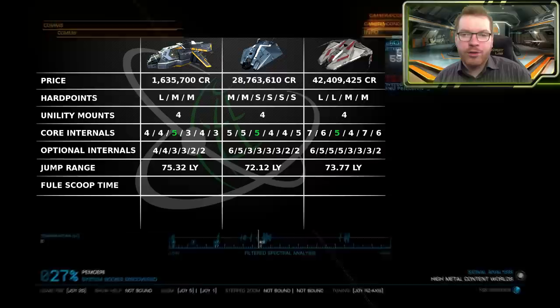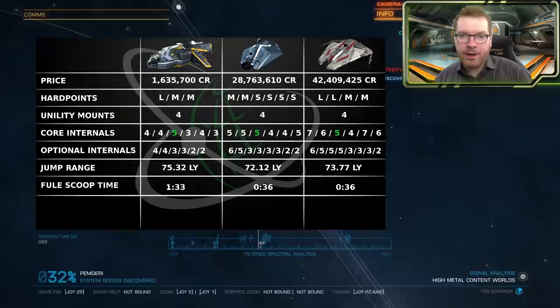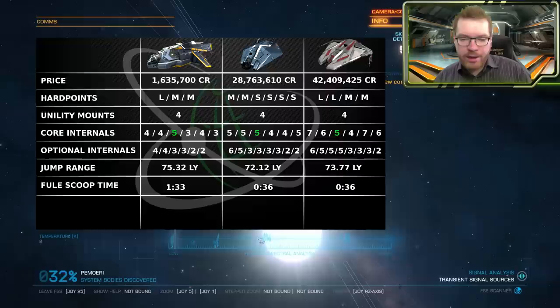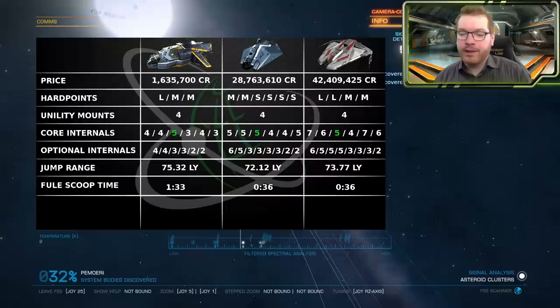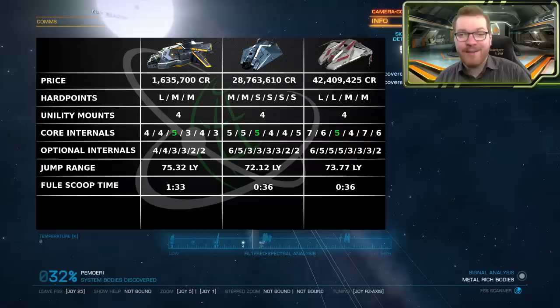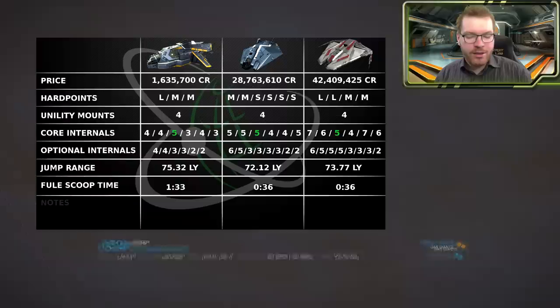The next statistic is fuel scooping time — how long it takes the ship sitting at maximum fuel scoop to fill the tank completely from empty. The Diamondback Explorer comes in at 1 minute and 33 seconds to fill its tank, because of those smaller optional internals. Since both the Asp and the Krait Phantom can fit a class 6 fuel scoop, they share the same fuel scooping time of 36 seconds — significantly faster, almost three times as fast as the Diamondback. So the Diamondback is really a slow fuel scooper, which is something to keep in mind.